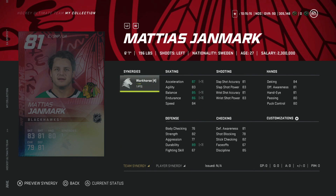Next, the 81 overall Mattias Janmark from the Blackhawks. He has the Workhorse synergy, which isn't terrible — it boosts three skating stats — but again he's a pure winger with only 67 face-offs and okay speed. This could be a decent bottom-six card if you're free-to-play or need to complete the Workhorse synergy. His skating isn't bad and his shot is in the low 80s, and you can probably get him for basically free.